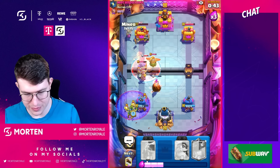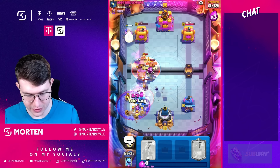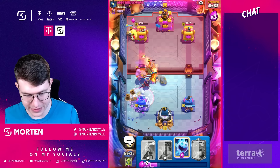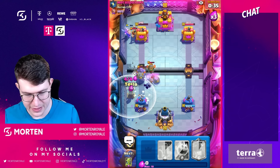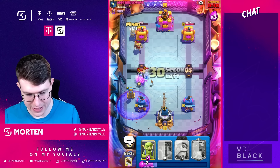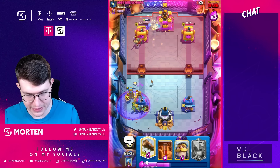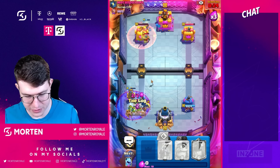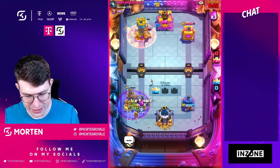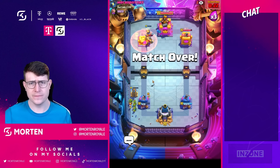Going miner, tesla, log, then poisoning. Going miner again. He has to go freeze soon — going freeze now so going log. Getting a bit closer than expected. Going tesla, iceberg, then another miner so he has to use his graveyard. He keeps waiting for his freeze. Going poison and log because he will go freeze. Three, two, one — ice is going down now. GGs, well played — awesome win! Let's go Mort!